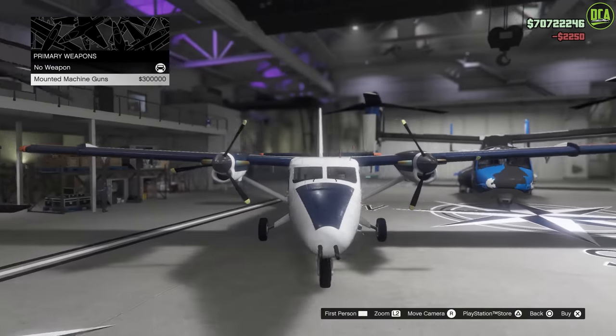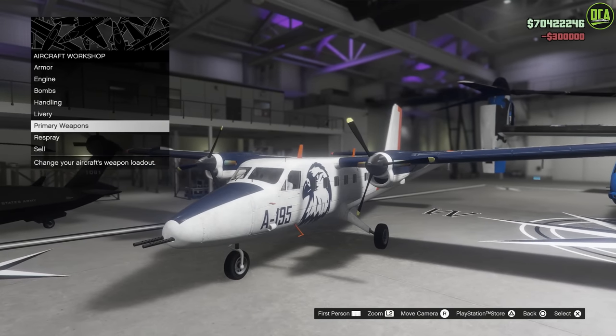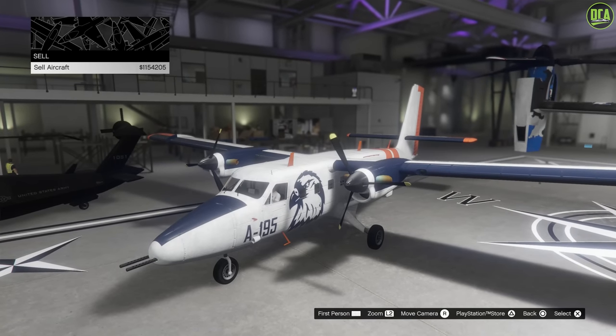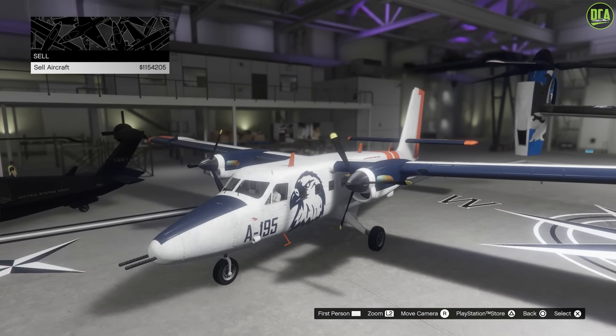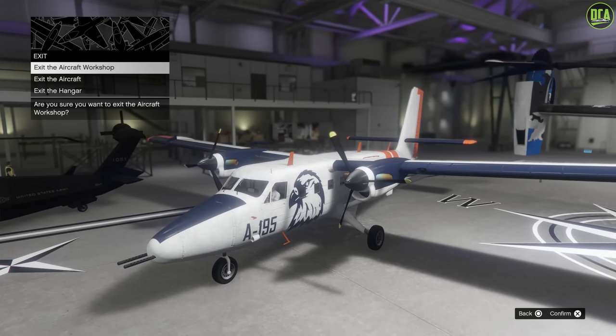Weapons — you have the mounted machine guns up front on the nose there. 300,000. And we did the respray. That's all the options there. And if you want to sell it for some reason you can, though maybe some of you will sell it. Fully upgraded, that's what it sells for. Alright, let's go ahead and take it for a flight.